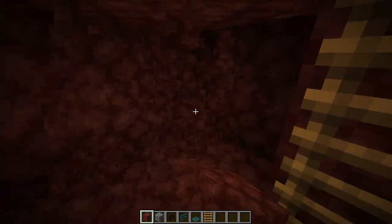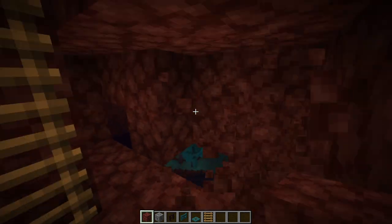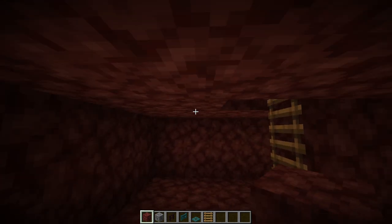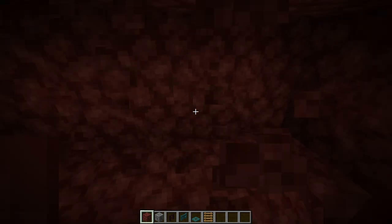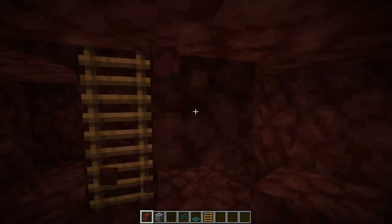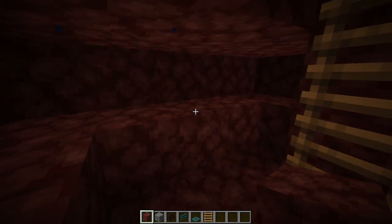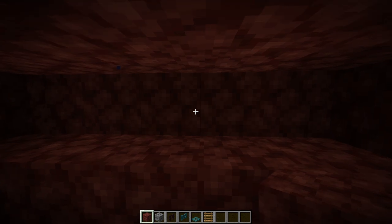If you're having trouble centering, the block the ladder is on is your tube — just mark your tube and you need one block around it to know what is centered. Now place blocks around this area because this is where the Endermen are going to be standing so you can smack their feet. This will basically be the killing area.